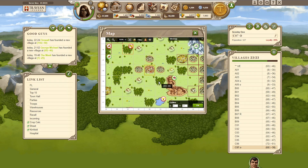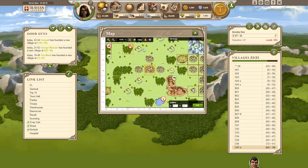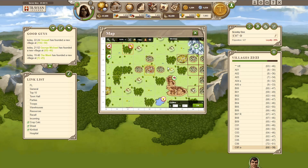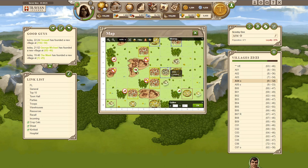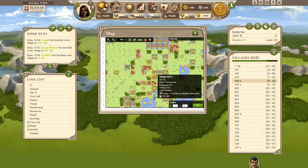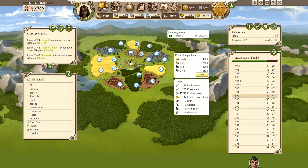We achieved 3 villages today. The first one we achieved from this guy Shuma, or whatever he's called - just inactive, so it was basically a free village. We'll probably also achieve this one when we have CP here. It's just above the cap area, so that's a nice position, and it'll probably just be another supporter.